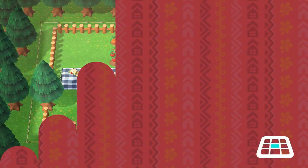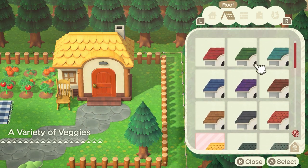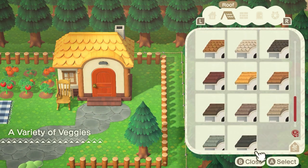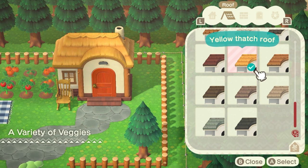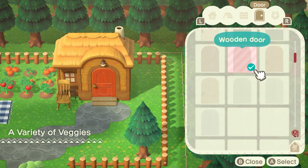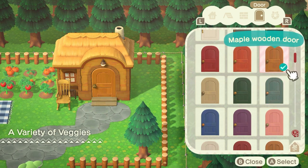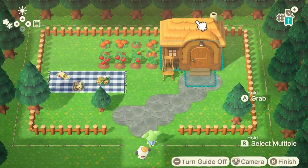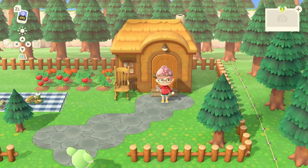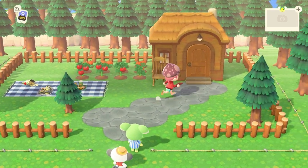Wait a second, I should customize the house. Yeah, that works. Let's give you... is there the hay? Yes, that's nice. And for siding — that looks good. Maple wooden door. That is such a cute house. The outside is finished, so now I just need to work on the inside.